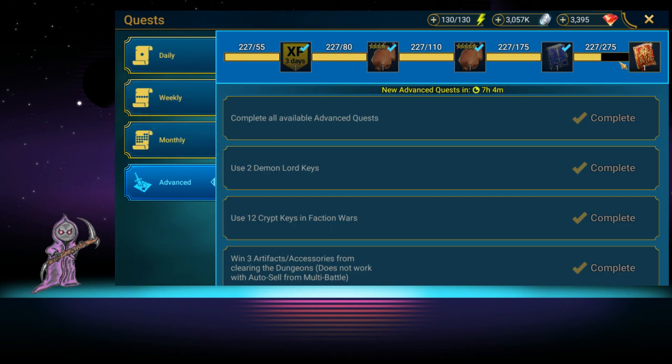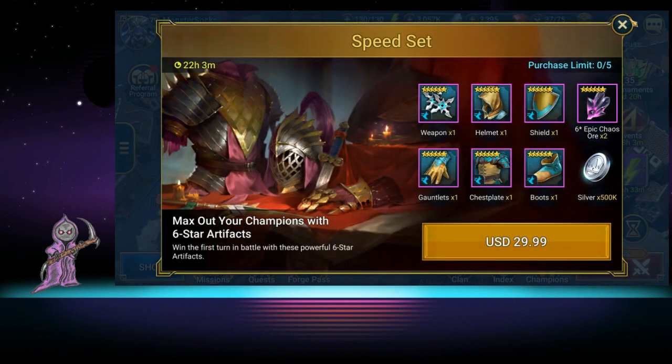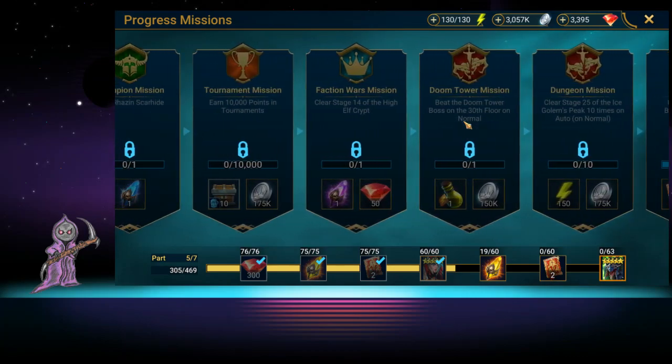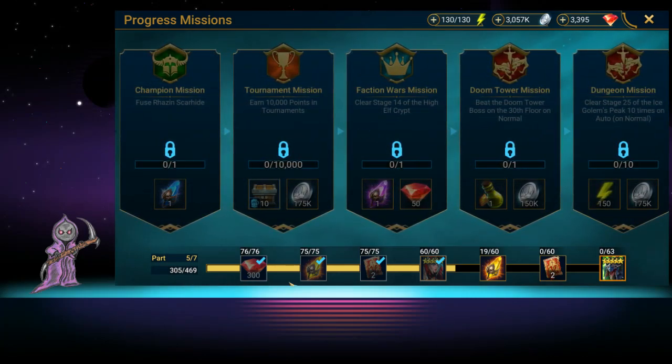The second way to get energy is missions. Missions are a little rougher the further along you get, but in the beginning when you're doing the first set before Arbiter, you're going to get a ton of energy just for beating dungeons and doing normal things. You basically want to use the beginning missions as a way to continually fill you up while you work toward completing advanced quests every day. On average I get around a thousand energy per day minimum.